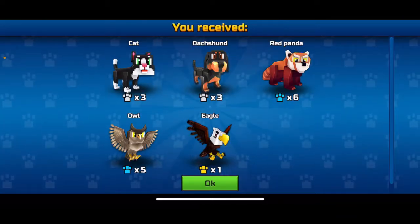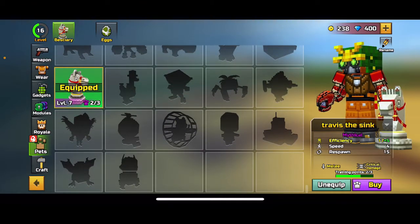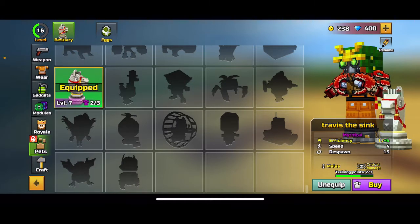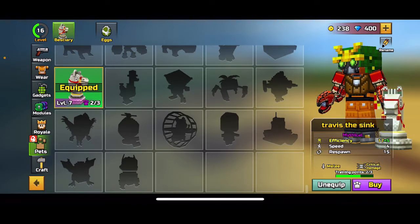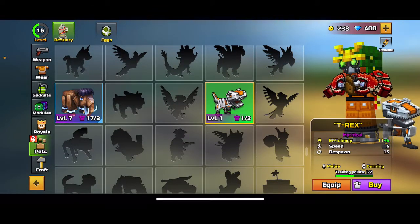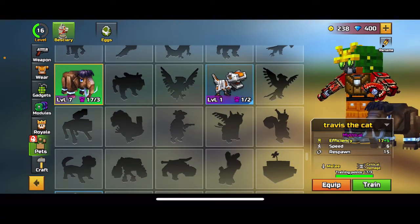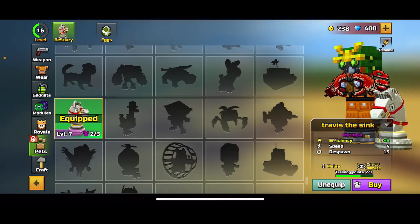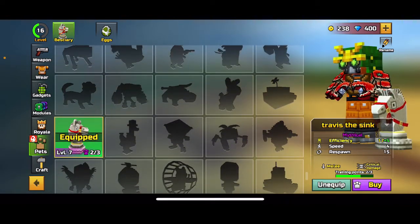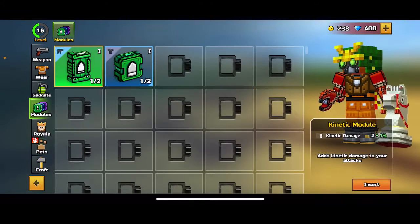I got a red panda, owl, and eagle. The pet I'm sticking with is my best one — a level seven Travis the Sink. I don't know its original name but I named it Travis the Sink. It has a 17 plus 5 efficiency and its speed is 4, respawn is 15 seconds. I think I got it from a magic chest or an ancient chest. The other two I have are an 11 plus 6 T-Rex and a mammoth which is Travis the Cat with 17 plus 5.